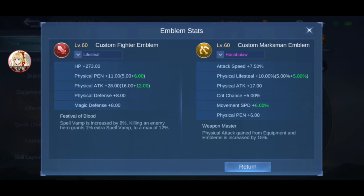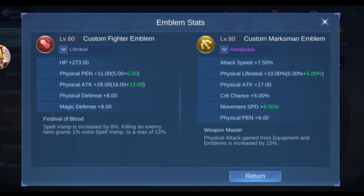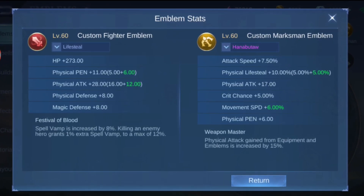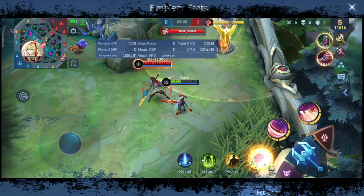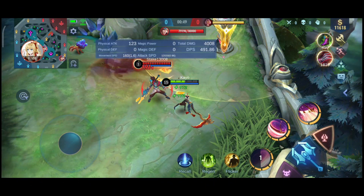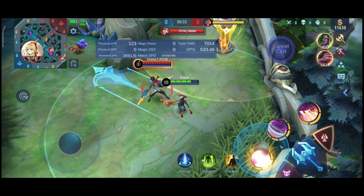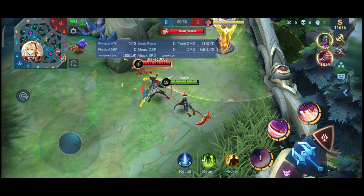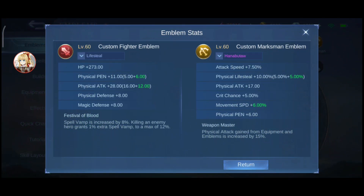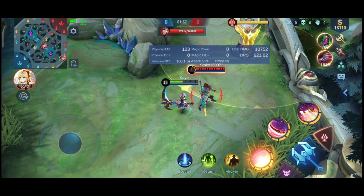Now let's proceed to Marksman Emblem. This emblem gives a total of 10% lifesteal, but can be enhanced when you buy physical attack items. You can maximize this emblem's potential when you buy Blade of Despair. This emblem gives 172 lifesteal with only Endless Battle. Now let's proceed to Fighter Emblem, which gives 8% spell vamp and can be upgraded up to 20%.